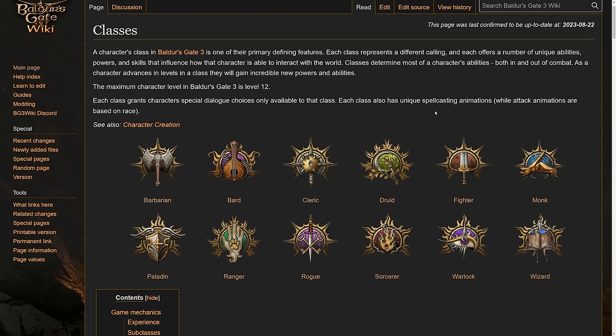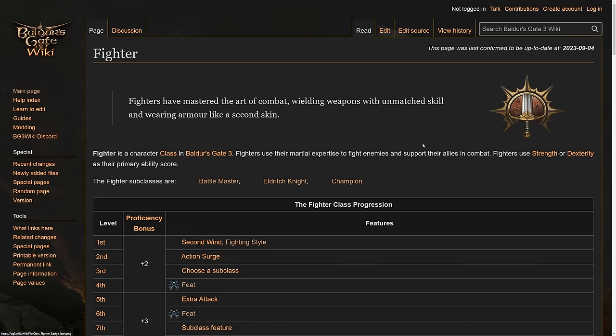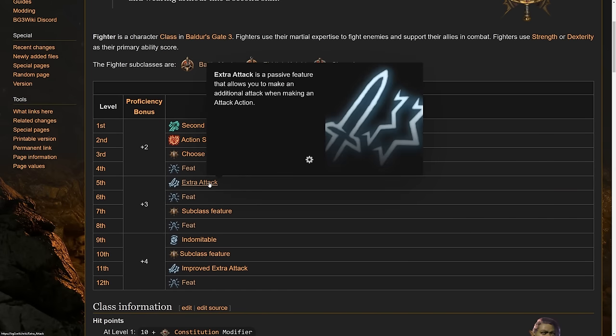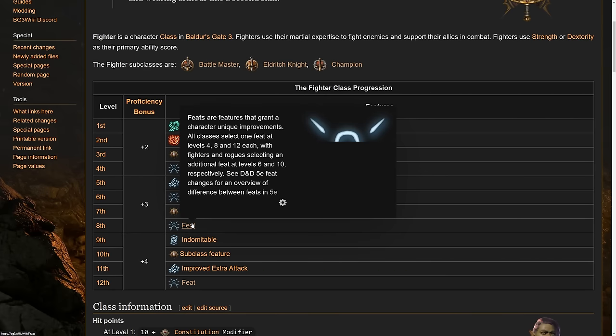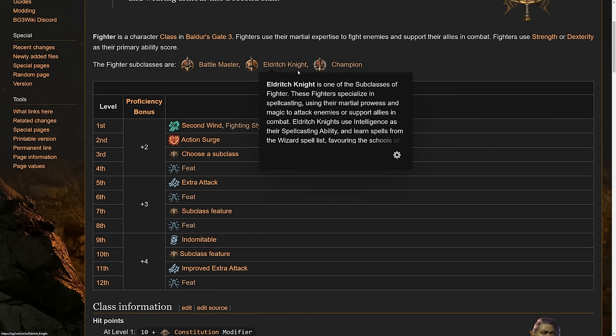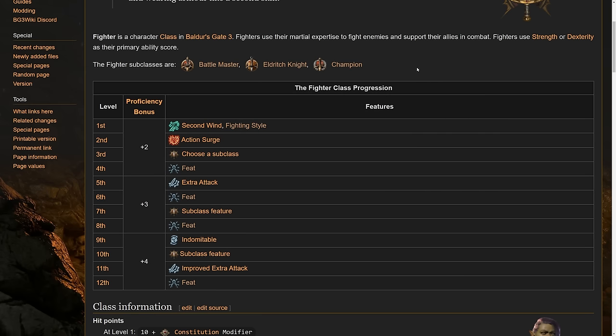So when I say things like, 'take a look at what the fighter gets at this level or that level, see if you want this over that, then decide how to multiclass' — what I'm talking about is clicking on the fighter and being able to see this chart. For example, they get an extra attack at level 5, so I definitely want to get there. Or they get a feat at level 8, so let me bring myself to 8 before I multiclass. Being able to look at these things and drill down onto individual subclasses is going to be huge for not just creating your character, but also building out how the rest of your party interacts with each other.